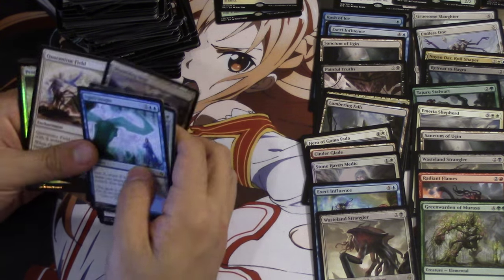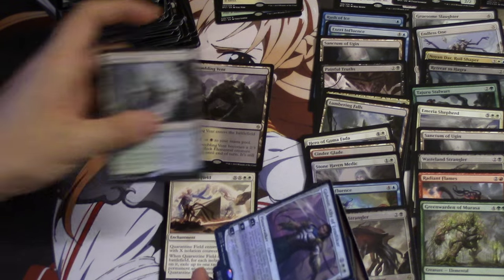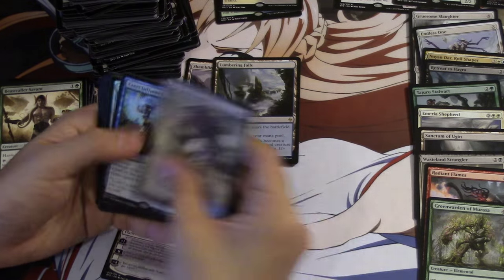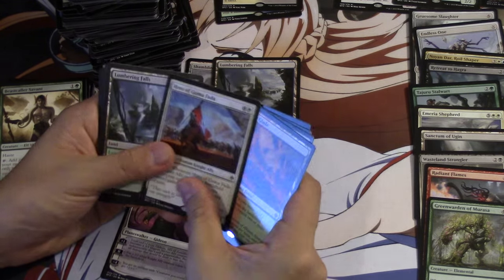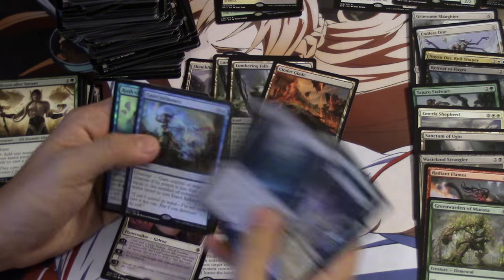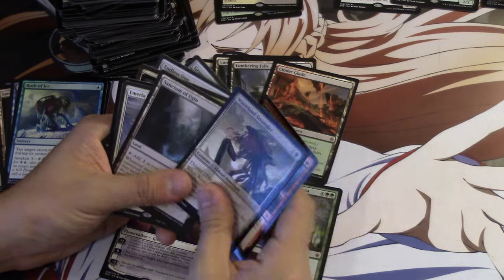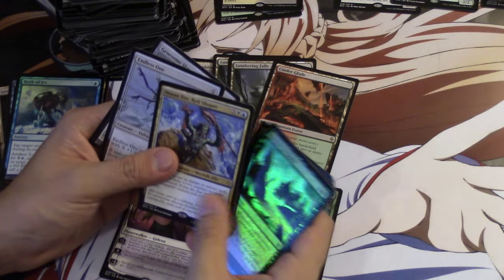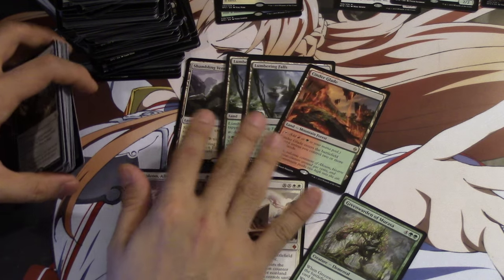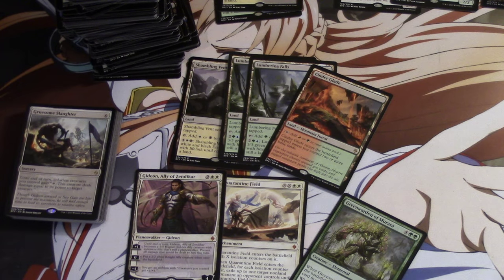Let me summarize all the mythics: Quarantine Field, Conduit of Ruin - pretty good - Gideon, one of these lands, the odd even-mana mythic. There weren't a lot of super great mythics in my opinion. We also got a mythic foil, Lumbering Falls. Sanctum - that's not really the type of land I'm looking for. We did pretty well overall - I think it was pretty good. There's a misprint somewhere in here too. We got the right amount of mythics and four lands, and if you add the foil mythic we got four mythics. Bye guys!